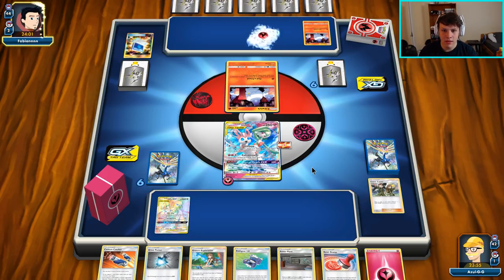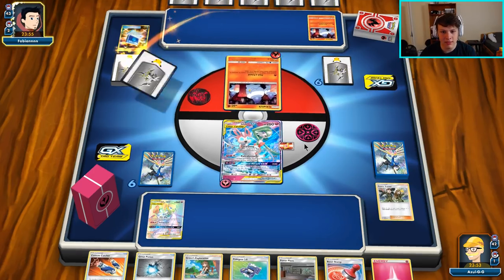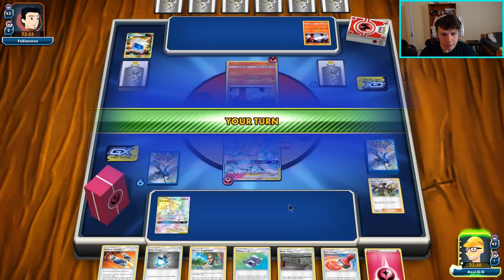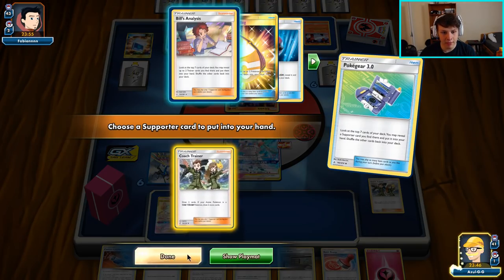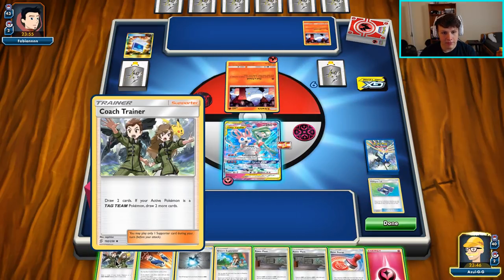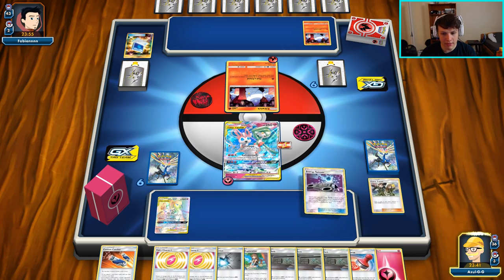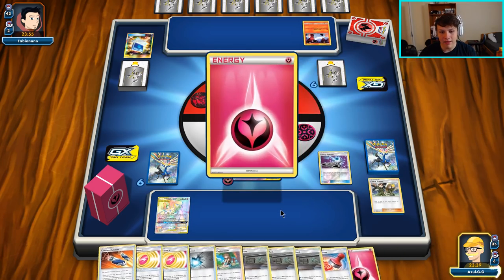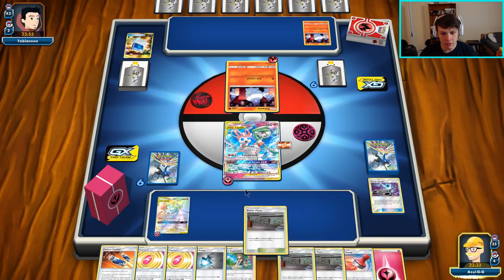If they can't one-shot us, we'll be in a pretty good spot. We Poké Gear first — we get another Coach Trainer, which is actually nice: draw four new cards, give ourselves more options, make Greens easier to figure out. We have a lot of Power Plants in hand. I'll throw one down to try and bait out one of our opponent's things. They used a Greens, so we could Reset Stamp them now to give them a brick hand — I kind of like that idea actually.